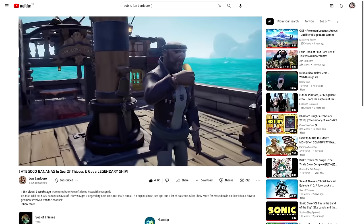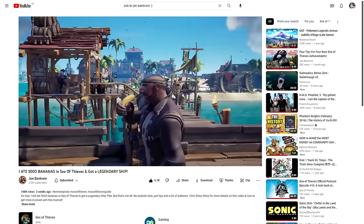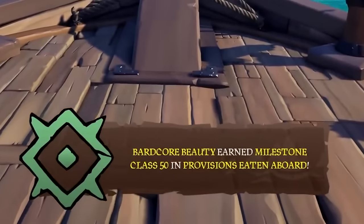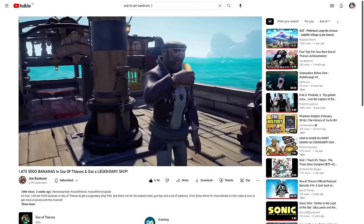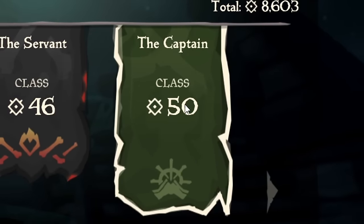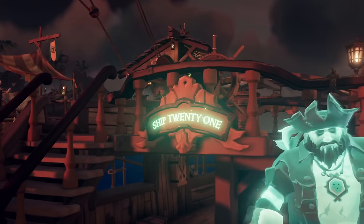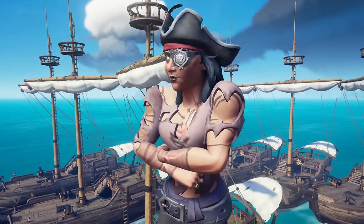John Bardcore highlighted a pretty easy method to achieve a legendary ship status by simply eating 5,000 bananas to reach class 50 in the Hunter milestones. But I don't want to die of potassium poisoning. Doing that 45 times and eating 225,000 bananas just to reach class 50 in the Captain category of milestones? No thank you. If I was going to purchase 50 ships, I was going to need a shortcut. But we'll get to that later.